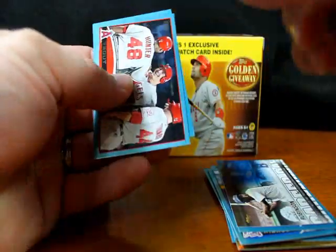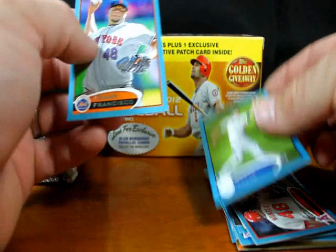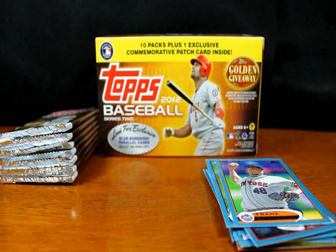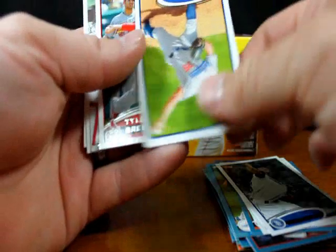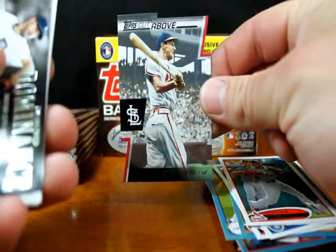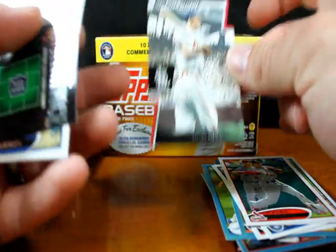Roger Maris 1987 Topps Mini — they kept this set going. Mike Trout. Mark Ellis, Francisco — I was thinking Francisco Rodriguez because he used to wear a Mets uniform. Shane Victorino, Houston Street, Chris Capuano, Tyler Greene. A Cut Above — this is a die cut card. You can see on the black background the top right corner, the right side, and the bottom are die cut.